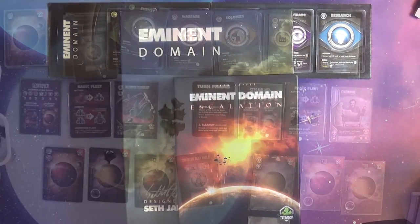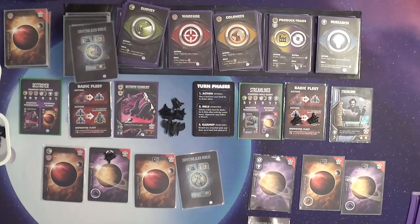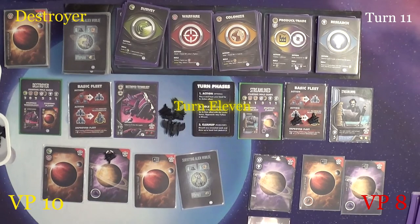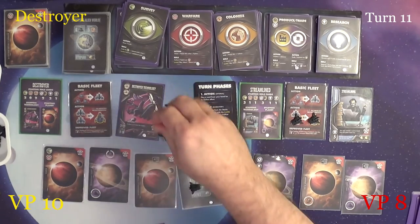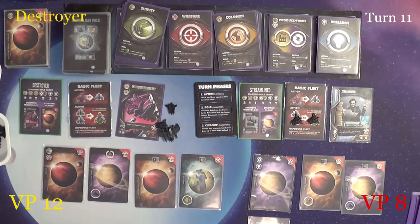Welcome back fellow gamers, Vathos here, continuing our gameplay of Eminent Domain with the expansion. We have the Destroyer versus the Streamline. We left off after turn 10, so we're going to continue on with turn 11. For the Destroyer's action, they will attack a planet using this one, taking that planet and increasing their card size.